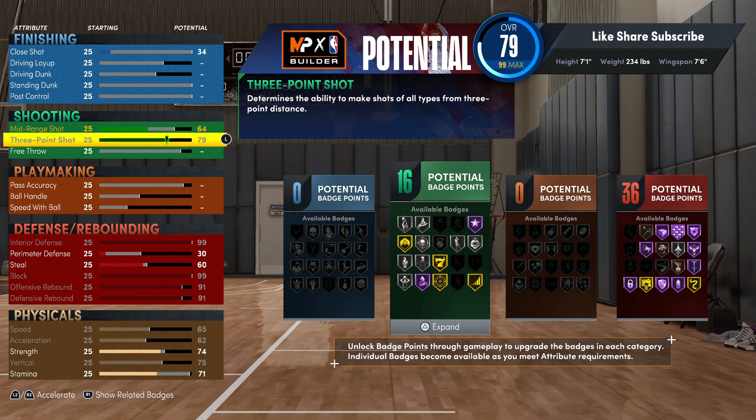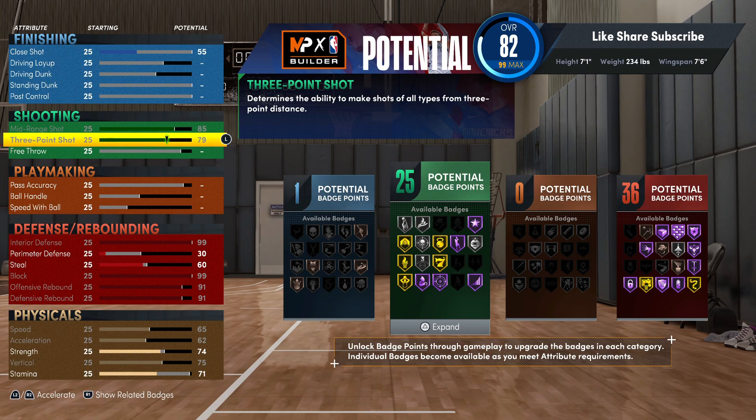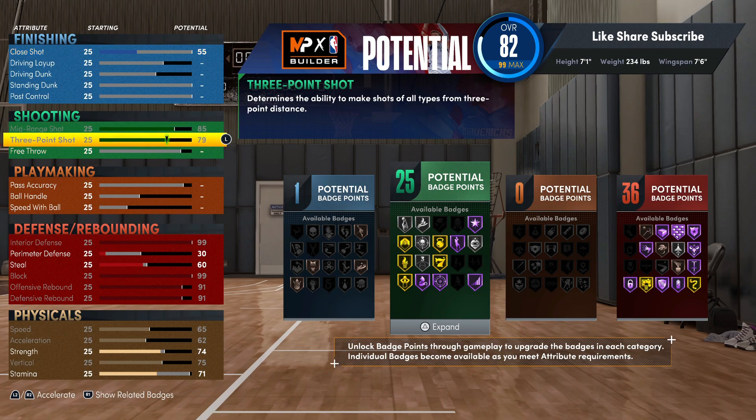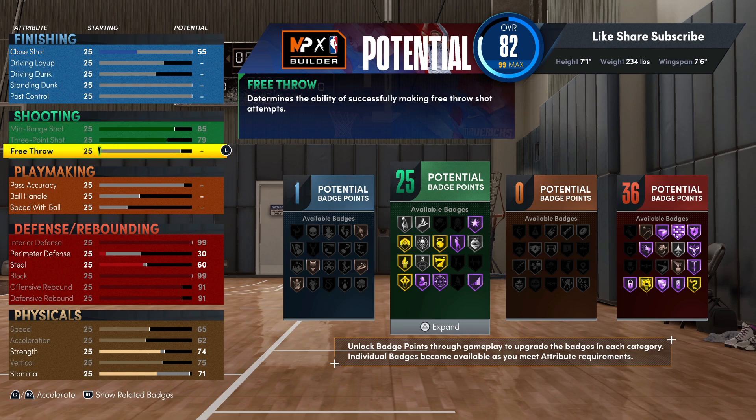Shooting on this build is crazy - I didn't know he was gonna be able to get 25 badges in shooting on a seven foot one build. Max out both of your shooting stats. The badges you're getting include gold High Zone Hunter, the Deep Spot Up badge, Catch and Shoot - you got the important badges. You don't need the guard badges like Stop and Pop on a seven foot one build.